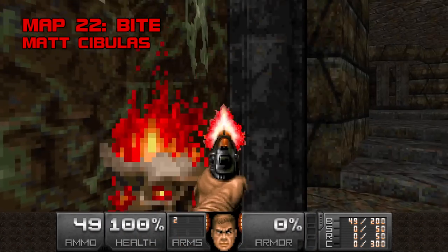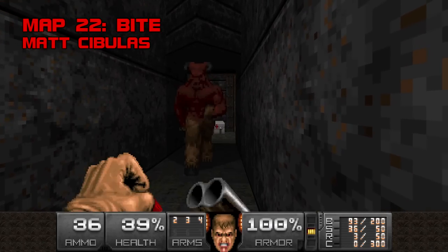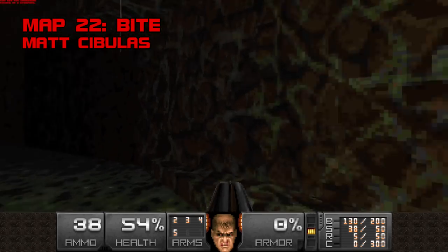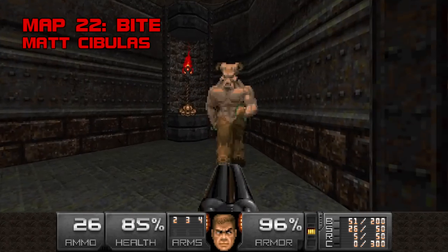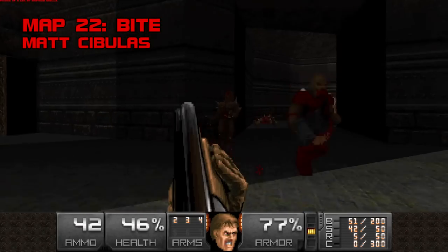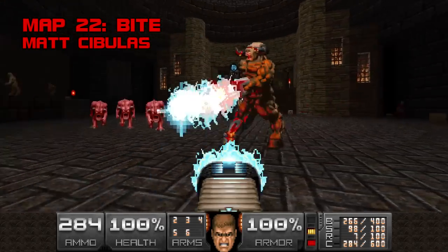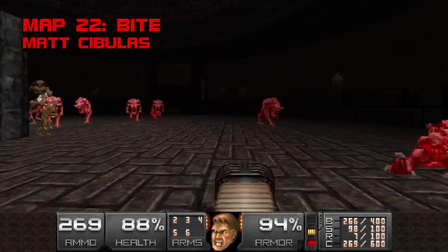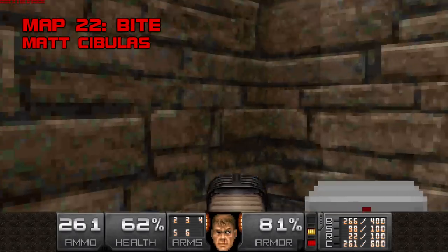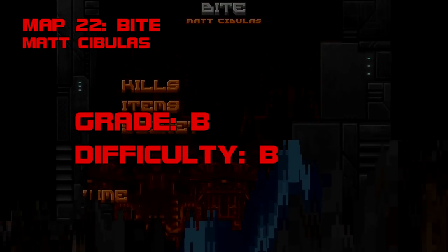Map 22: Bite, in which Matt Tropiano's Sibulus delivers another late-coming slow burner to BTSX. This time around, it's Sarah Mancuso he owes a beer — her quiet but determined midi teases trepidation out of the shadows and gives his dank dungeon a forbidden aura. Except for the ending and a handful of traps which can be prepared for, Bite is considerably milder than the rest of the mini-sode it wraps up, but I don't mind a deceleration near the finish line. Bite serves the same purpose as US Mustard Company from BTSX1 — it's a coda for a fearsome Act 3 and quietly hands the reins to Tarnsman, Mechadon, and Zaser, who will bring the megawad home. Grade B, difficulty B.